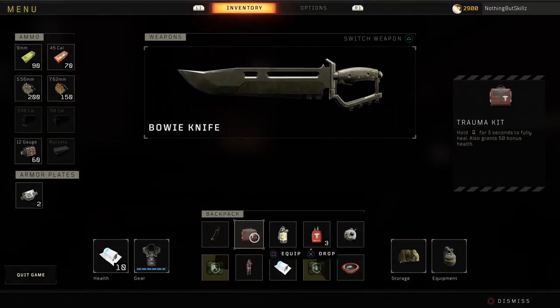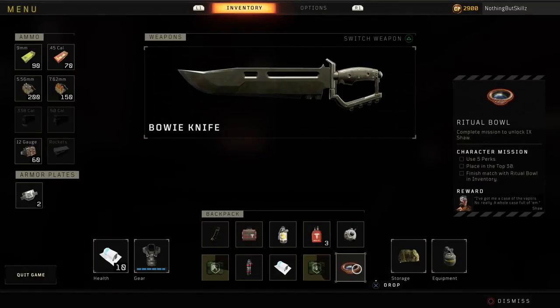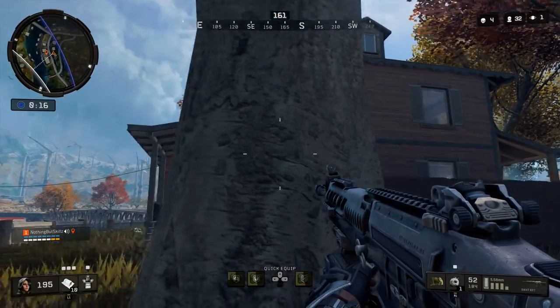Now let's inspect the mission item. If we look at the item, you're going to see that for the character mission it says you need to use five perks, you need to place in the top 30, and then you just have to finish the match with the ritual bowl in your inventory. Now, using five perks — some of you guys might mess up here. I did at first; I was using five perks but they weren't all active at the same time. You need to use five perks and have them all active at the same time.